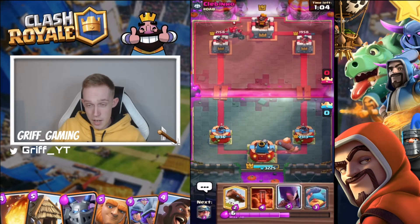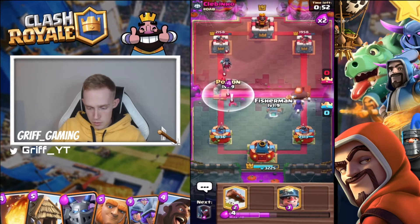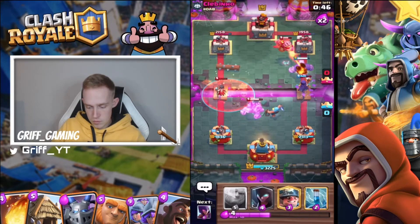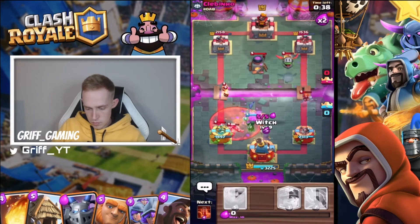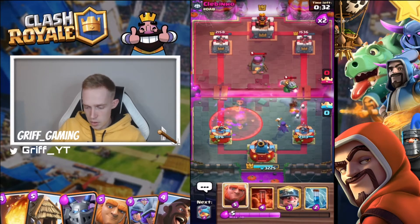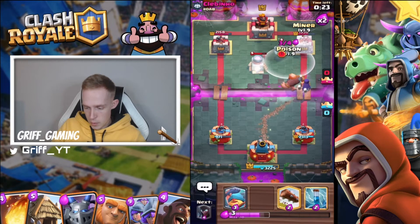I'll play witch behind — mainly because I can pull with my fisherman. I'm going to take this poison value. Things are out of cycle so I'm going to go fairly aggressive here. Let's play miner in the back and poison down here. Got my zap ready — nice! Look at that miner getting all that damage up there.